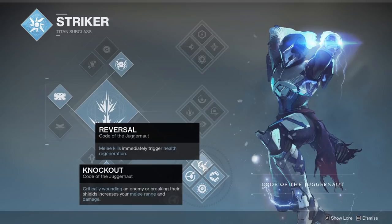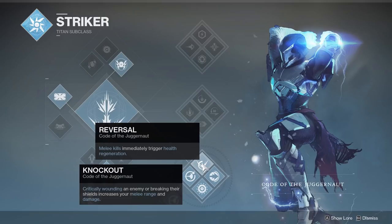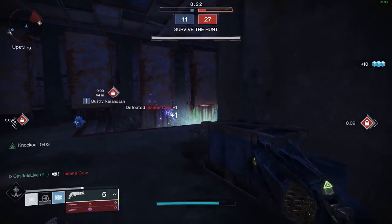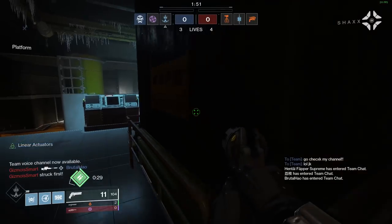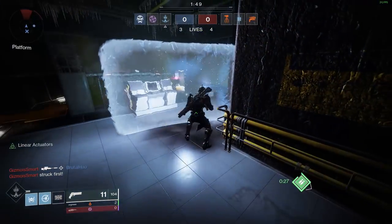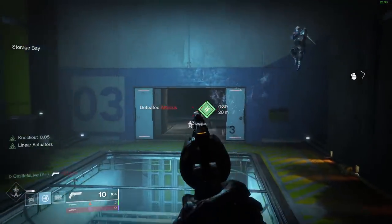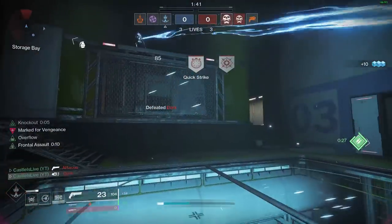The next two are Reversal and Knockout. These things have incredible synergy together and do not require a charged melee. Basically, when you get into a fight with someone, if you break their shield, that will proc Knockout, which gives you the extended, stronger melee to kill them, and then Reversal will give you your health back when it happens. At face value, punching doesn't sound great in a gun-based game, but Destiny is very CQC. The key is developing confidence and knowing the limits of your character. As you play more of this class, you'll come to realize what procs this and what doesn't, so you can preemptively melee knowing that they're going to die.